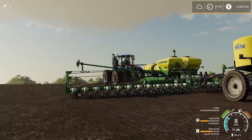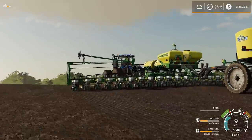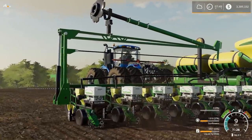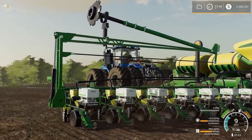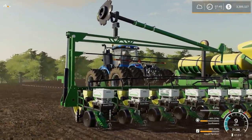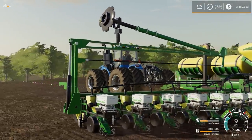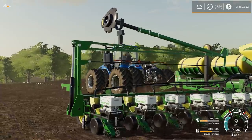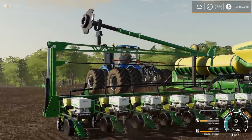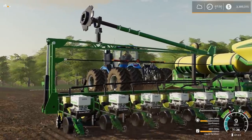I like how every single row unit itself basically flexes with the smart choice boxes on there. You can tell even the depth wheels spin around. I don't know if those are Yetter rope cleaners or not on the front of it.